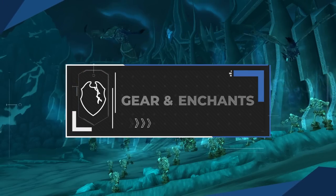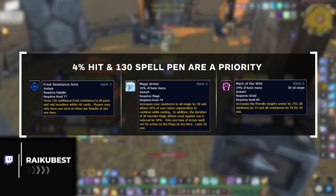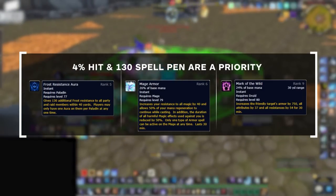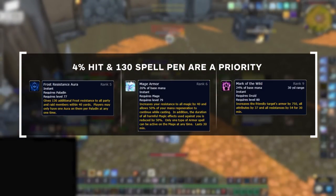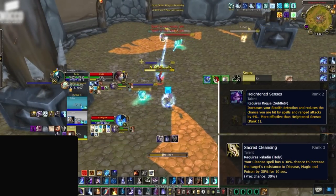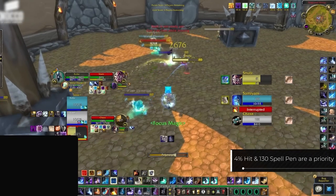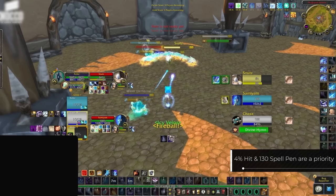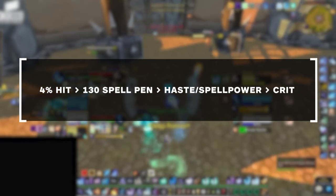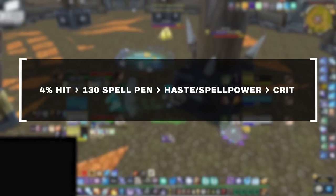Moving on to gear — first let's cover your stat priorities and breakpoints, then gems and enchants. Prioritize getting the hit and spell pen caps first: aim for 130 spell penetration and 4% hit rating. This covers spells like Frost Resistance Aura, Mage Armor, Mark of the Wild, and so on. After hit and pen, prioritize stacking as much haste and raw spell power as possible. You don't need to worry about crit rating as it's naturally built into your Shatter talent.